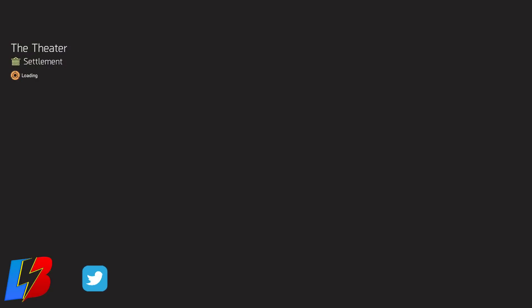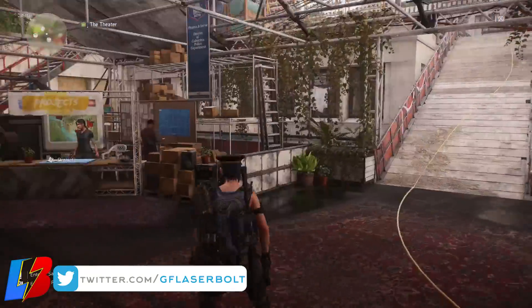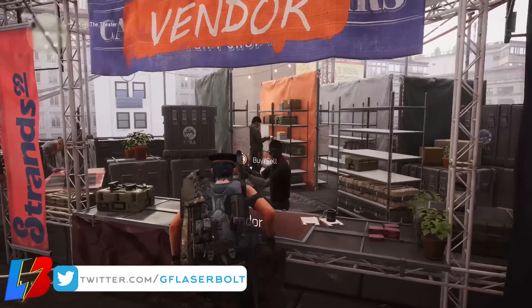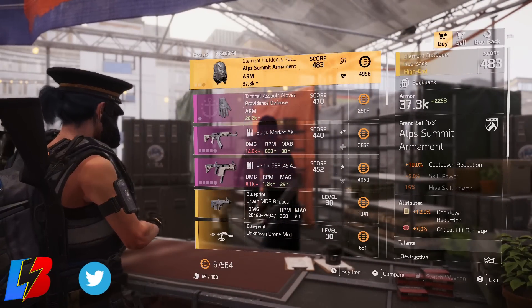After visiting the theater settlement, you're going to want to go ahead and visit the dark zone vendor. See if he has anything additional, and then check pretty much any other vendor currently found in the game.